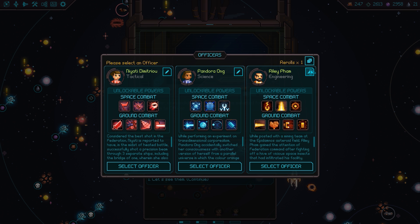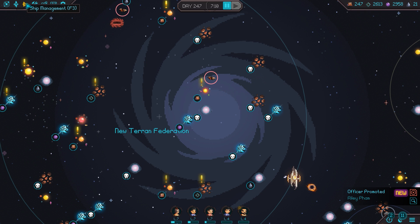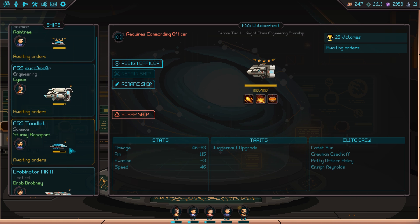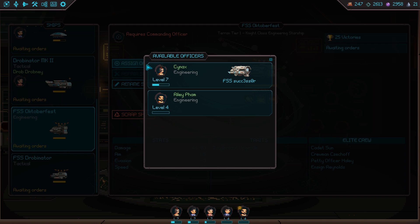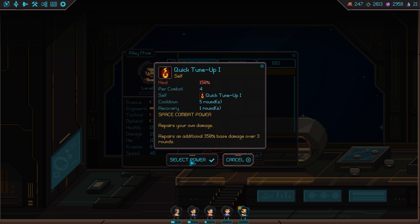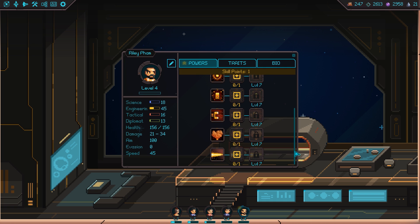Let's give Riley Fam a try. We have to rename Riley Fam. Select that officer - Riley is joined up. Let's get him a ship and get him on his way. Thanks to last episode's research, he's going to have to fly the Oktoberfest. Assign the officer Riley, and thanks to the upgrades from last episode we have a level four on him already, so that means we have three upgrades to give him right away. I'm going to give him Quick Tune-Up and Supercharged Polarity because those go hand in hand.